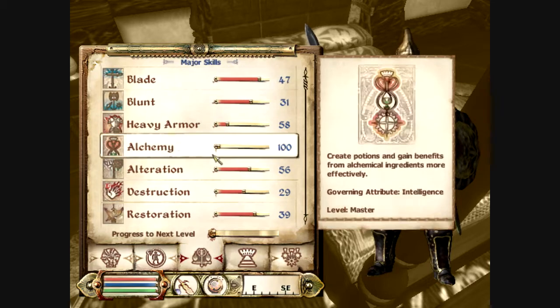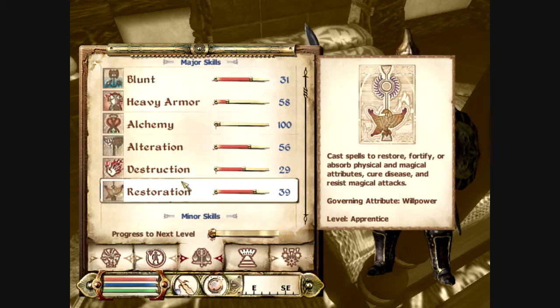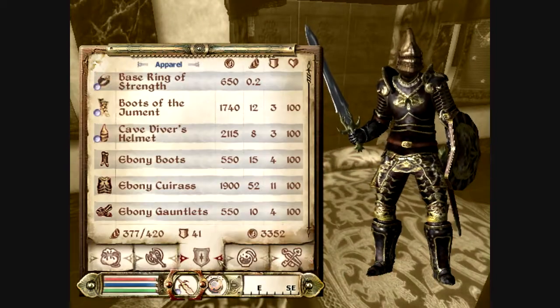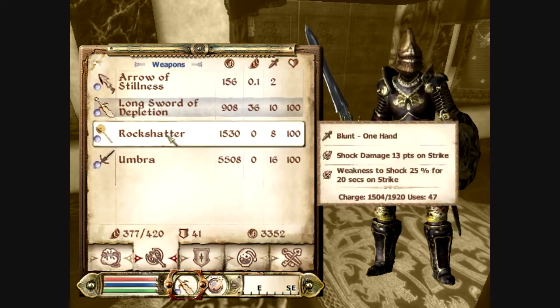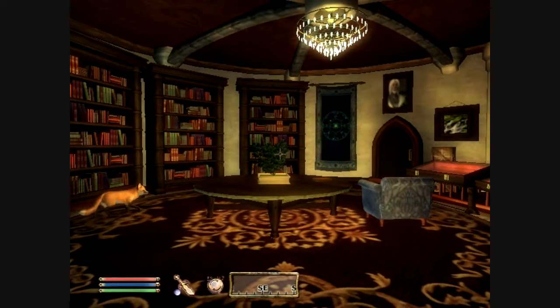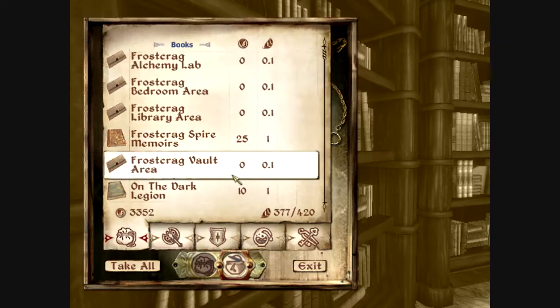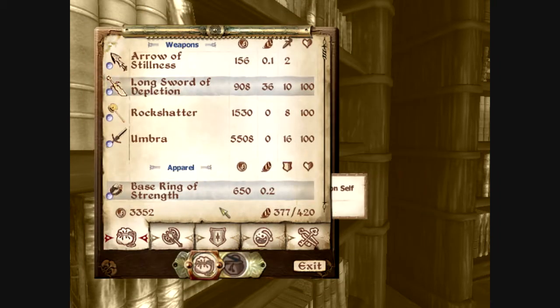Let's see how close we are to the next level - we're not even close. But heavy armor is getting up there, alteration's getting up there which is good, destruction not so much. It doesn't look like anything needs to be repaired, but there are a lot of things that we do need to take care of right now. I didn't even know we have this much stuff in our inventory.